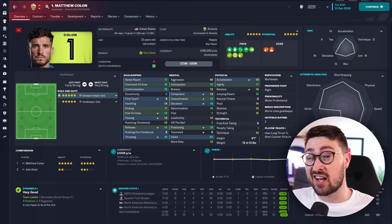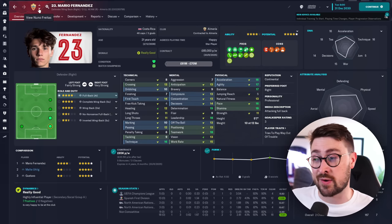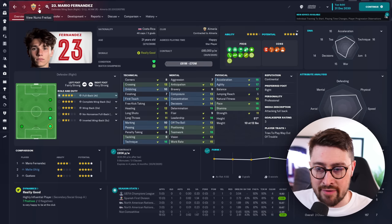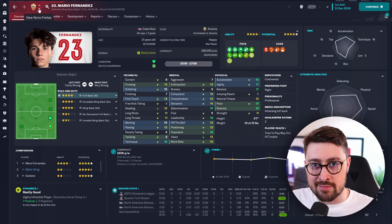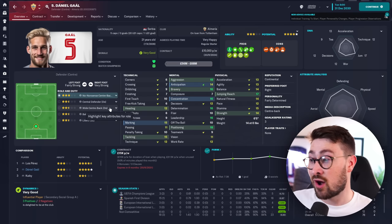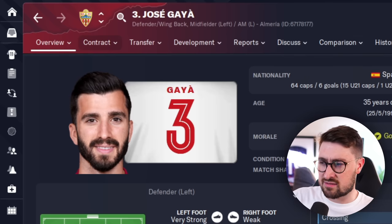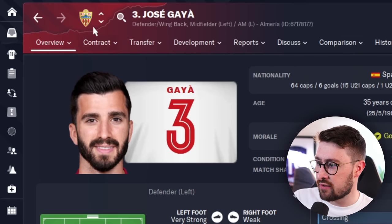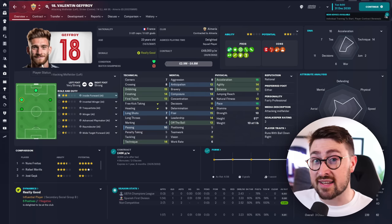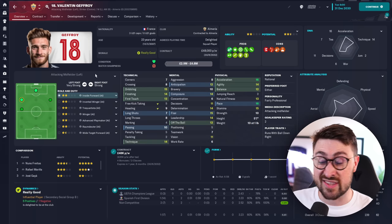Welcome back to the channel. Today I'm going to show you how to make your new gen faces look like this in Football Manager. This is my Almeria save, which is the current series we're doing — we're being the DOF. I've decided to upgrade my experience by generating my own player faces that look more lifelike. This guy isn't real — I generated him using Mid Journey, and I'm going to show you the entire process.